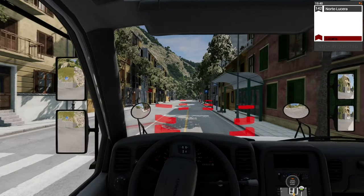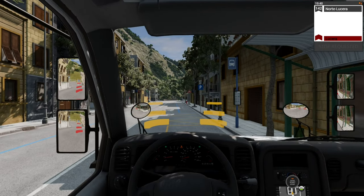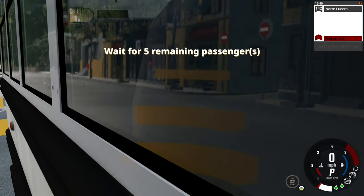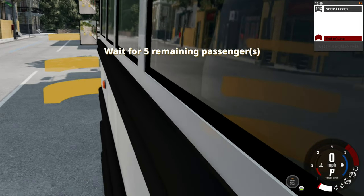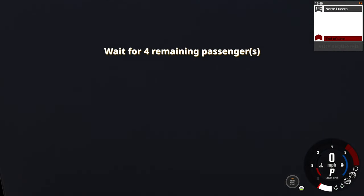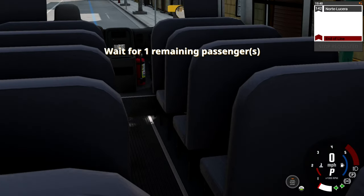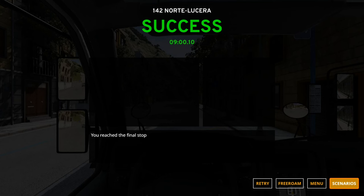Here's our last stop. Put our hazard on as well. Clear - front, center, and back. This is the end of the line so everyone must get off. Close the doors. And success - in nine minutes, we completed that.